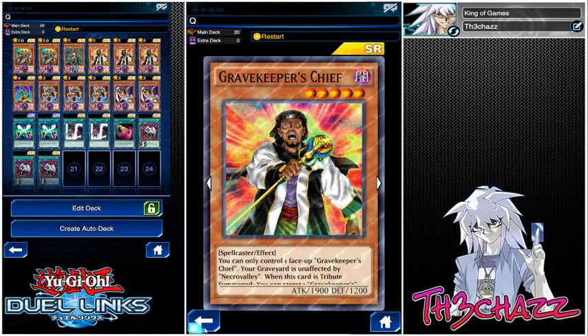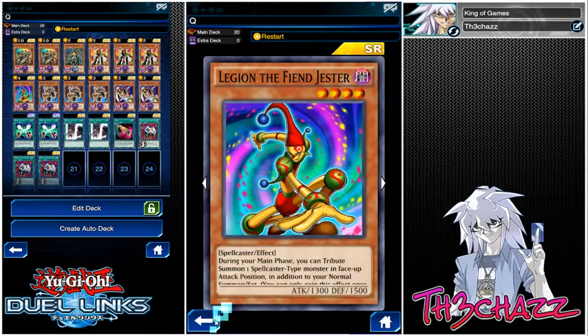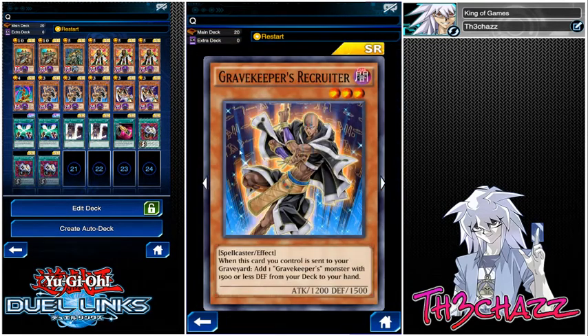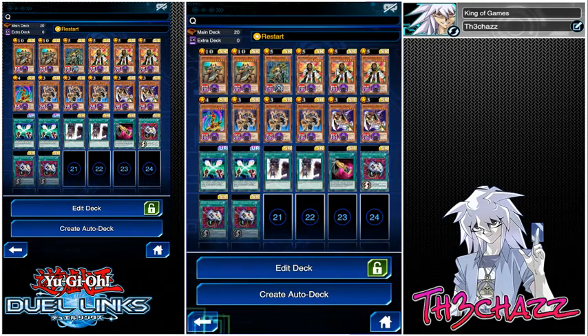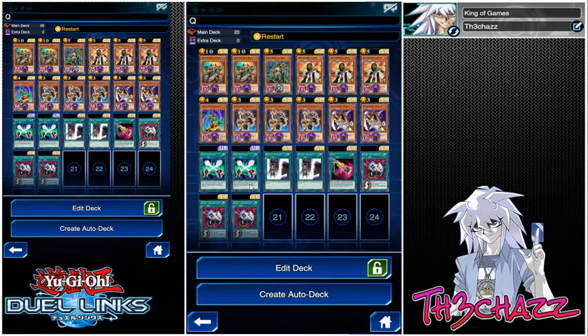We've got three Chief because he's the main engine, one Jester - some people run two but I find one perfect - three Recruits and two Priestess. Some people run three Priestess, there's nothing wrong with that, it's just I prefer two. Two Soul Exchanges - three can be overwhelming, like if you start with an opening hand with too many Soul Exchanges and not enough monsters, it can be really devastating. So two is really, really good.